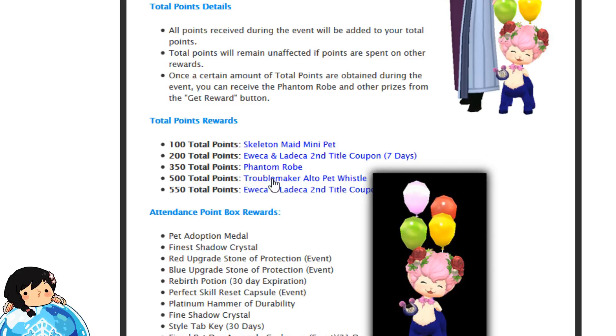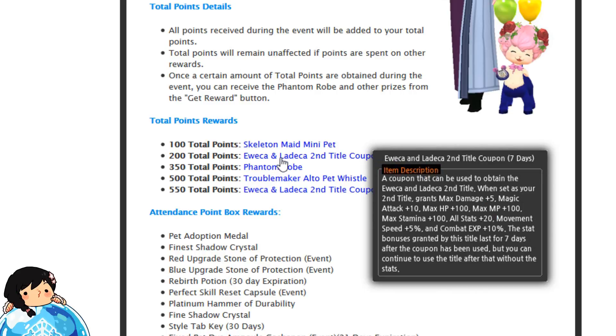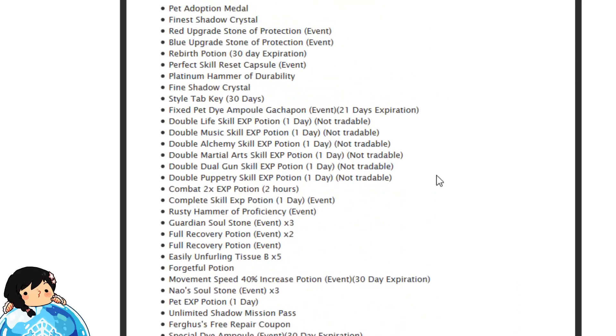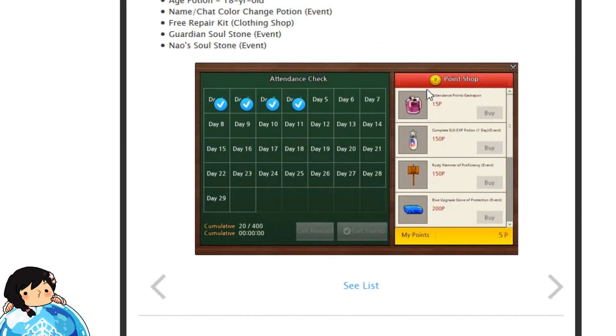The biggest reward here is the Troublemaker Alto Pet Whistle at 500. I know there is a bigger reward at 550, but it's not really the best reward because it is actually a title that expires after 30 days. Not sure why they did that. And then there is the attendance point box rewards that you guys can actually buy with your points — lots of interesting things like a Pet Adoption Medal and Style Tab stuff. So easy event guys, just click on Get Stamped once you reach one hour in the game, and get rewards once you reach your cumulative point amount. Redeem your points at the end and voila!